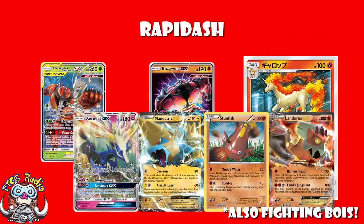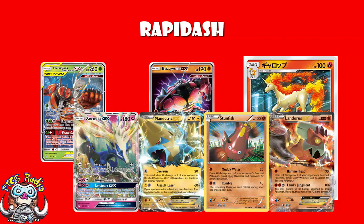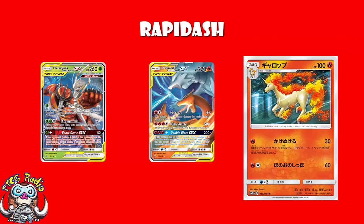The only one of those cards that hasn't really seen much play is Xerneas GX. All of the others have. Manectric was great. Buzzwole was great. Pheromosa and Buzzwole was really, really good in Japan. But they had a format where it was legal before Reshiram and Charizard came out. When Reshiram and Charizard was released, it made the best Pokemon in the format hit it for weakness, because Reshiram and Charizard instantly became the best Pokemon in the format. That was a problem.